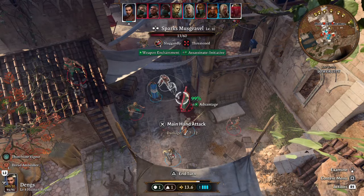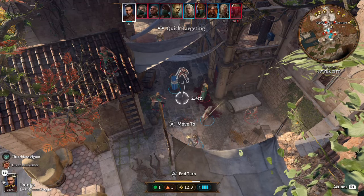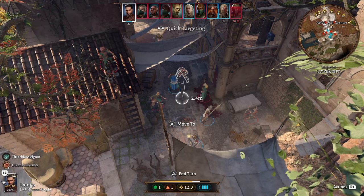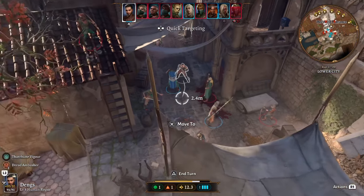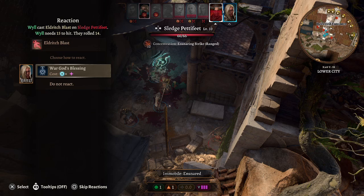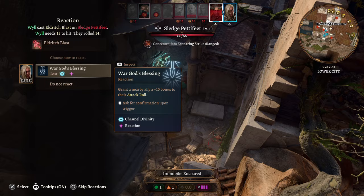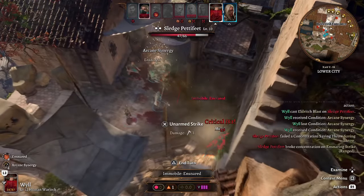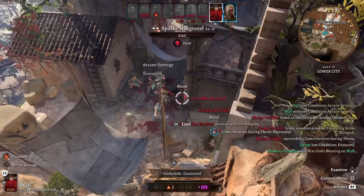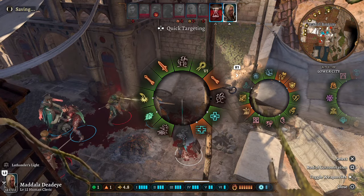We're in combat now. Initiative with this build isn't too high, but we do have 20 AC — it's a trade-off. On Wyll's turn, he was going to miss with Eldritch Blast, so we can spend a Channel Divinity as a reaction for War God's Blessing — that's a +10 to attack rolls — and there we go, we hit for some damage.